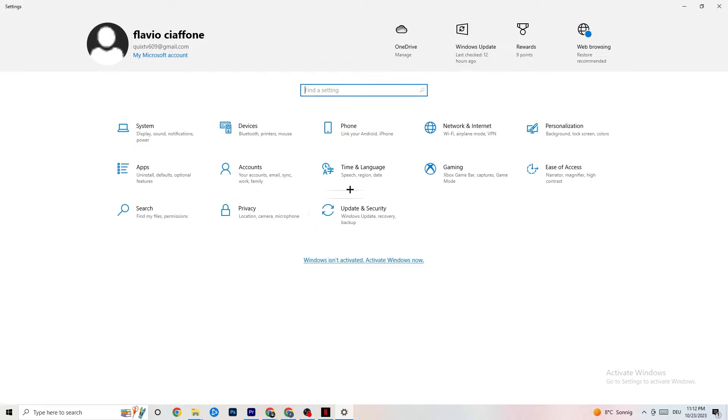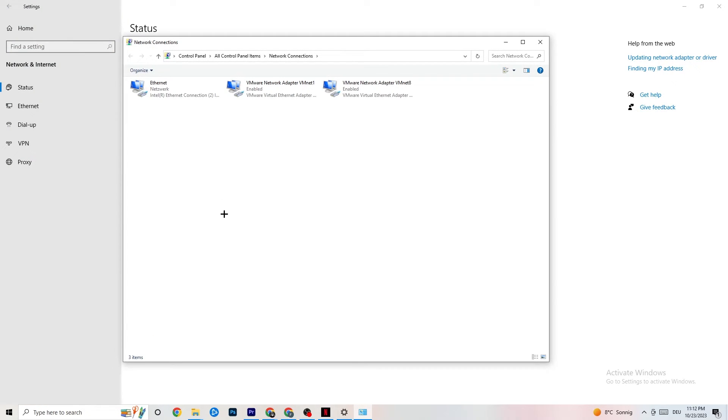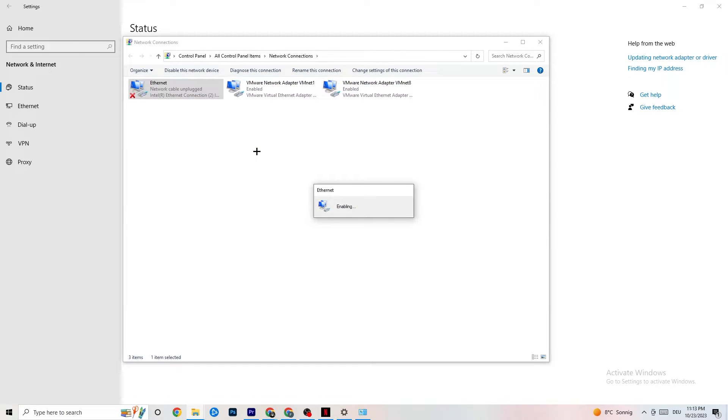Once you're in Settings, click on Network and Internet. From there, click on Change Adapter Settings. You can see which connection you're on - ethernet is cable, Wi-Fi is wireless. Right-click your ethernet adapter, click Disable, wait a moment, then Enable it again. Wait patiently until it shows back as connected to the network.